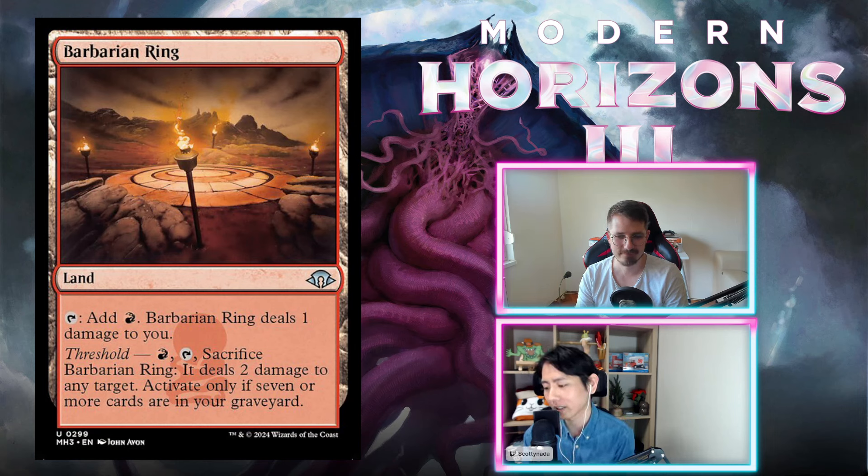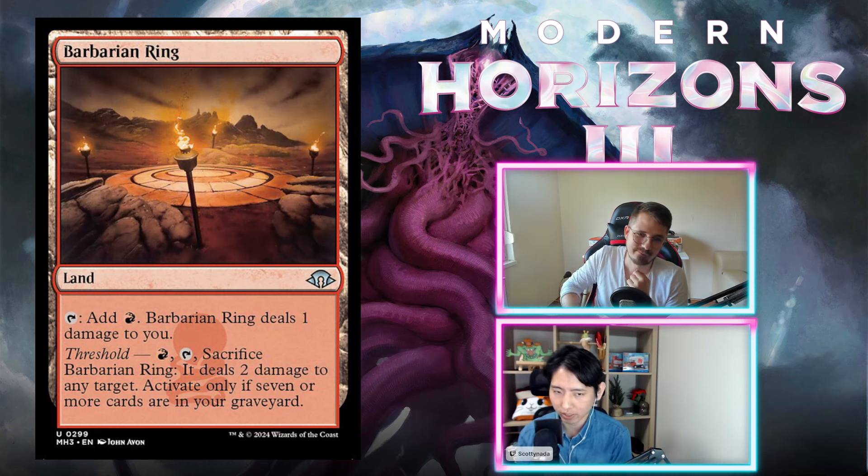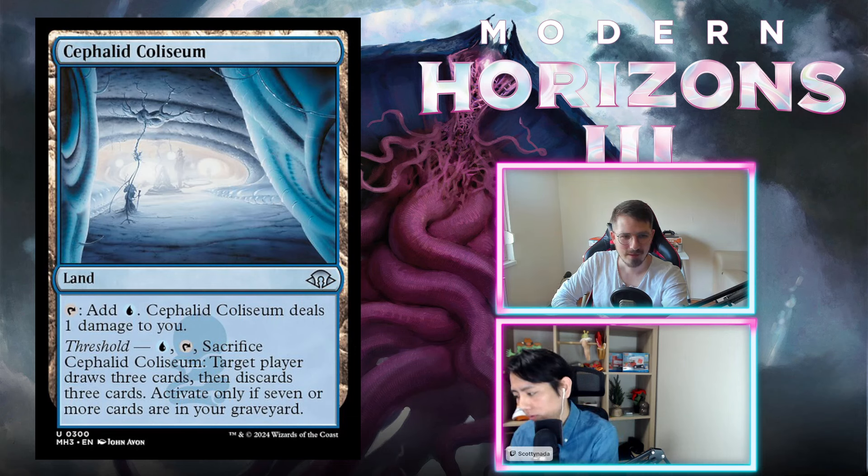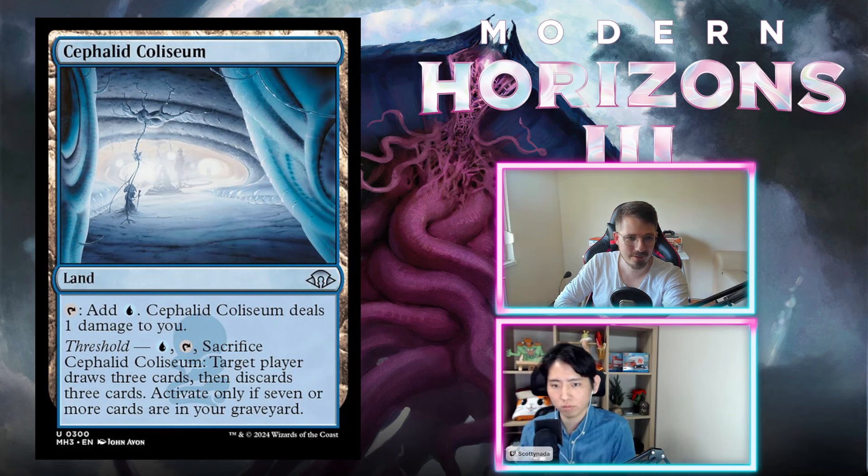Barbarian Ring — a land. Tap to add red, dealing one damage to you. Threshold: tap, sacrifice Barbarian Ring — it deals two damage to any target, activate only if seven or more cards are in your graveyard. Notably cannot add colorless mana, so you have to take the damage. This is an actual F — constantly taking damage is not great. Similarly, another threshold land draws three cards but requires seven cards in the graveyard, which means killing yourself before you use it. F.